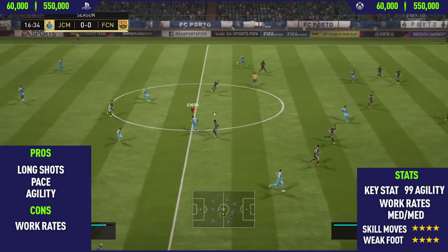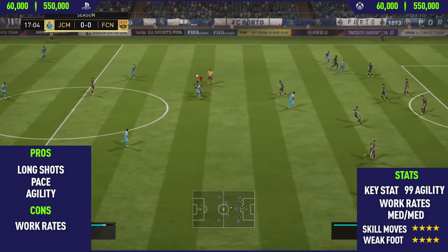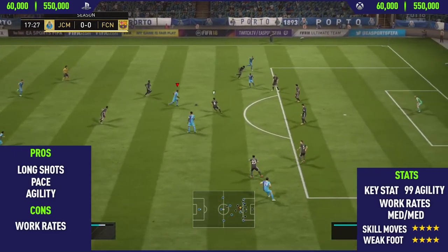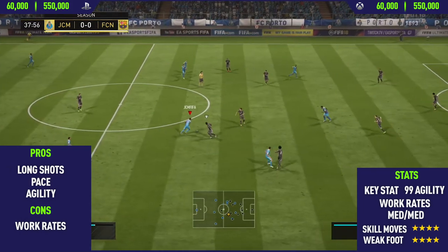And once you do apply a chem style to him such as a hunter, it helps improve that pace even more and boosts him more towards the 99 pace mark. So this guy's absolutely rapid on the board and he definitely utilizes that a lot, as you'll see from this clip, using his pace to beat defenders.